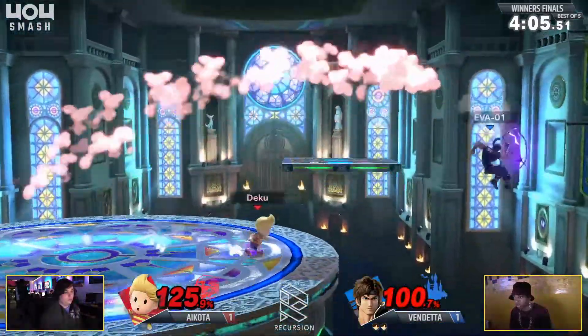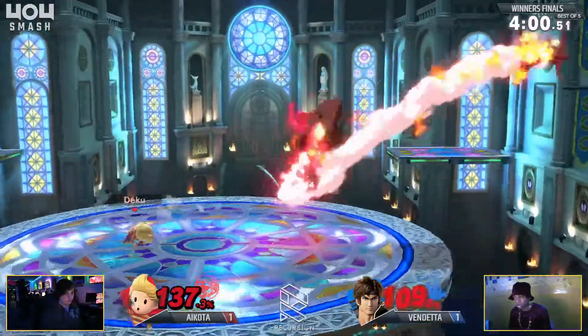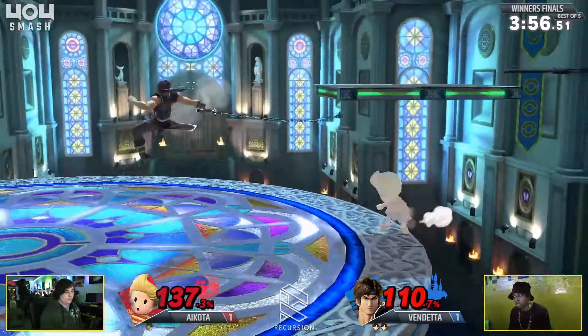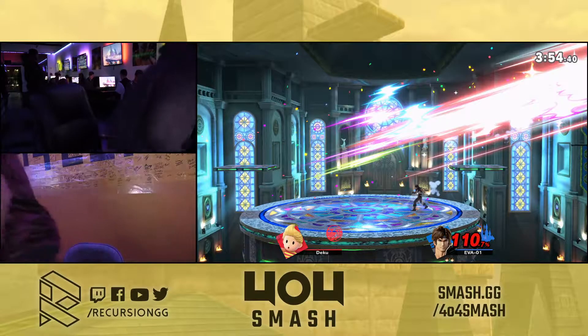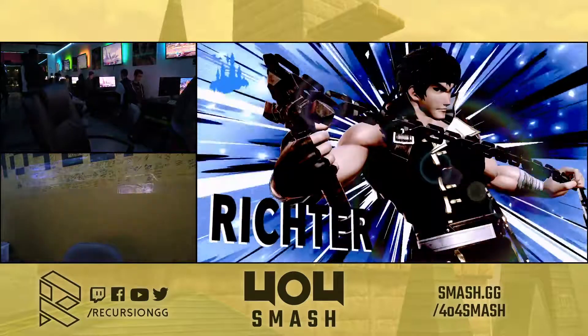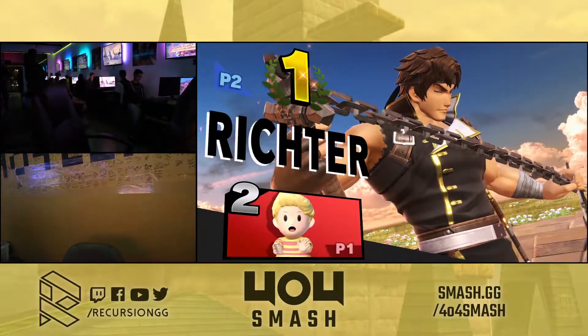Which is just a really good way to play when you've got a lead — to really leverage it and force them to just earn every last bit of it in a war of attrition. Ikota's doing a little bit better this stock, getting a little more meaningful conversions. Only problem is he's still knocking on death's door — so much as a stern glance in his direction is enough to set him off. Vendetta just playing really well those last two games.